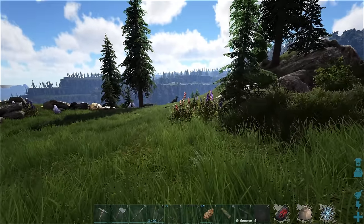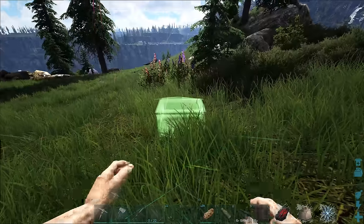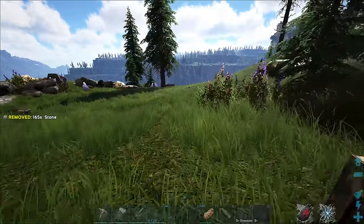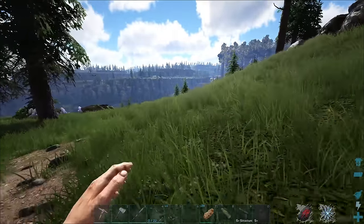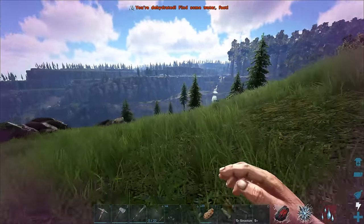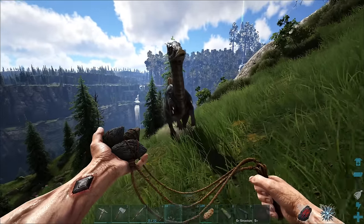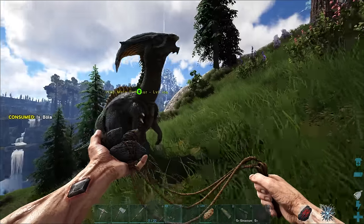I've just realized we don't have enough hide - crap. I can probably kill that parasaur. Let's place down this box, chuck the stone in here, and then go for the parasaur. We can bola it now as well - sweet. I just want to get some of these things done before we hop off, but the water situation's bad - there's none of it up here.